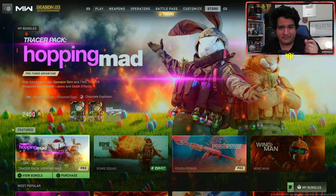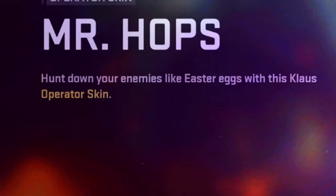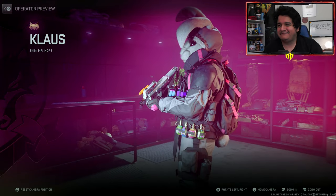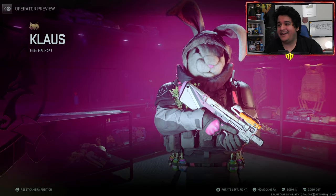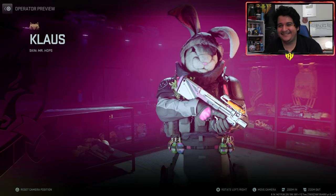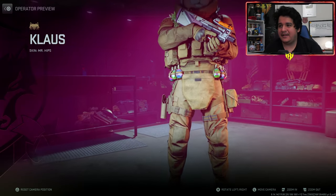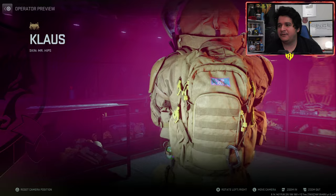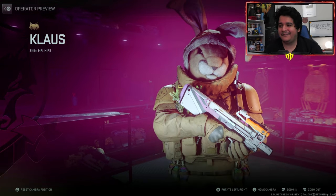Without further ado, let's check out what this bundle has. For our first operator skin, it's for Klaw — we got Mr. Hops, and you've got to hunt down your enemies like Easter eggs with his claws. He's a freaking rabbit. It kind of reminds me of that Cold War skin, the Donnie Darko collab, where you had Frank the Rabbit. Now we've got another rabbit skin. I really like the design on this one, it's kind of funny looking. For our second skin, we got Mr. Hips — also for Klaw — it's like a yellow bunny instead of a pink bunny, very little difference, just more of a color variation.